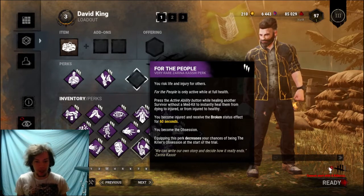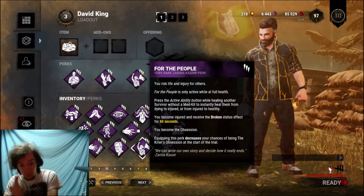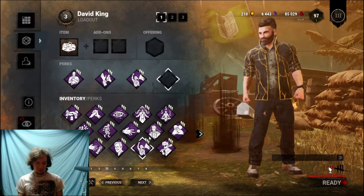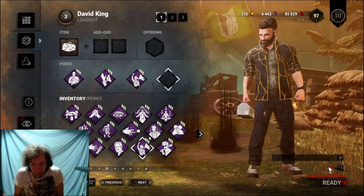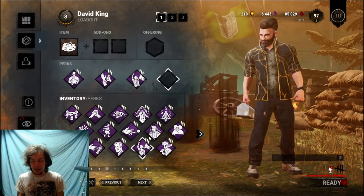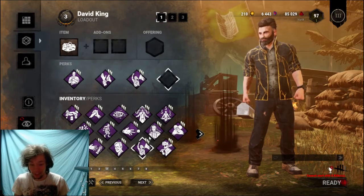That's what I'm saying, guys — for free! You can use For the People for free. This build should be called 'For Free.' How did they even put this in the game? I don't know why people don't play this at all.